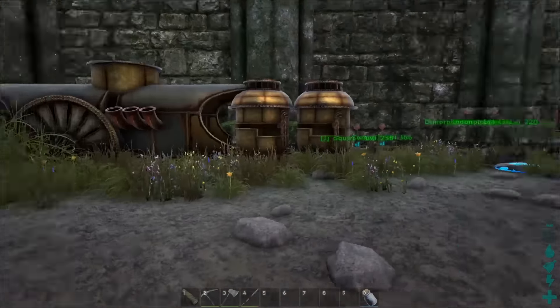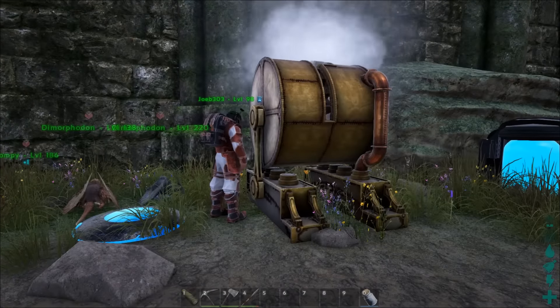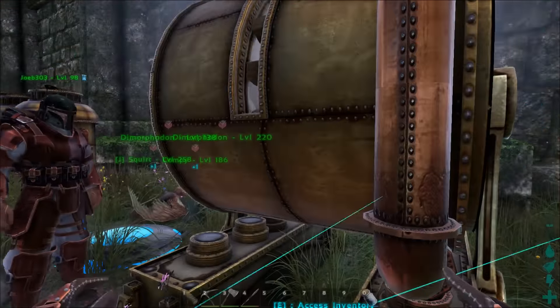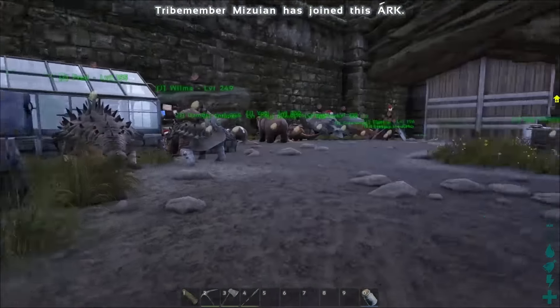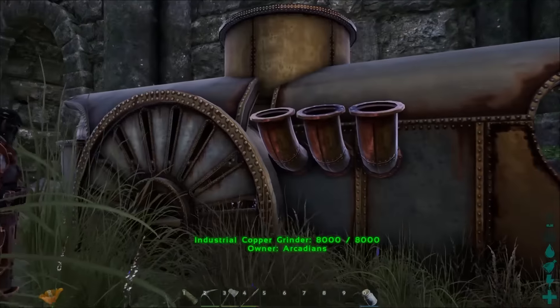Getting into the crafting stuff over here. I've got my steam press up here — this makes all my oil. Poo, hide, and spoiled meat, and it just makes oil for me. Very nice. Copper forges, copper grinder — that thing is laggy as all hell. I'm not pushing that on. It's kicked me out of the server a couple of times.